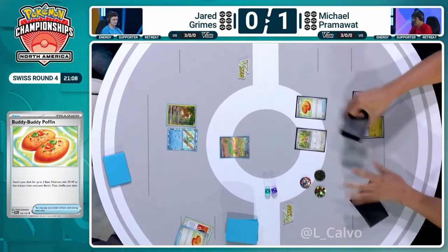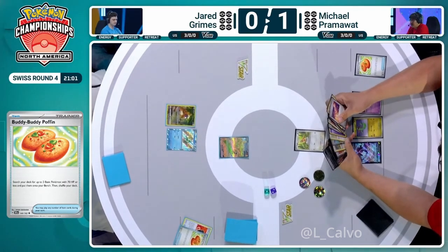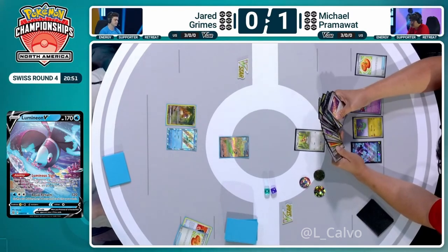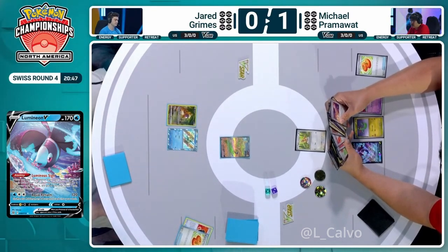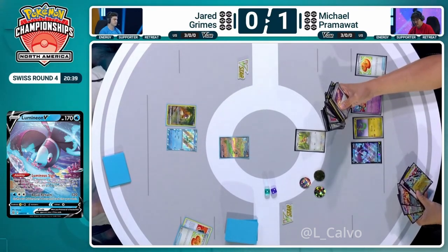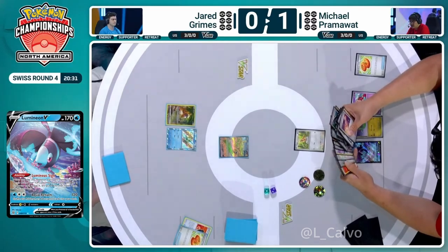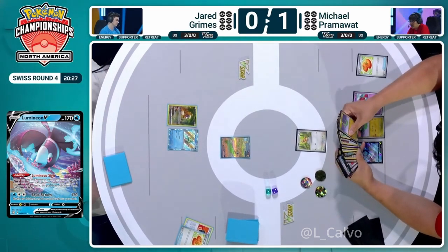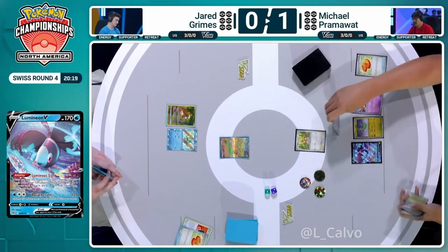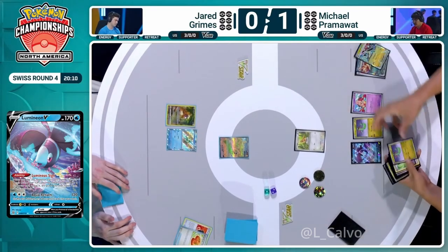One option you've got here: use your Pidgeot, get your Pidgeot out as your first Stage 2, and then you've got Quick Search to go and get your second. We see Cleffa hit the bench, Lumineon hit the bench, and we are going to be searching out a supporter card for the turn — which might well be Arven. I like the Rescue Board here to retreat Pidgey alongside Buddy Buddy Poffin just for a full board. Pram is going to have a quick look through those prize cards. Playing so many one-ofs that you really have to keep track of these. Prizing becomes very, very important. One of the reasons you can play so many ones is because of that Quick Search ability — you're only playing one copy of Kieran, but we saw that was a card Pram really needed to win game one. Just go and search for it.